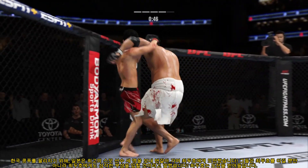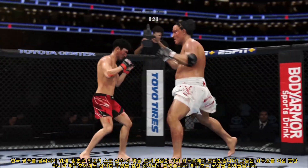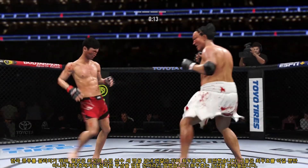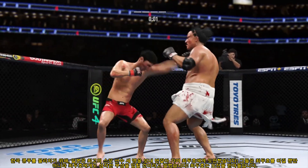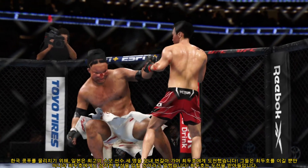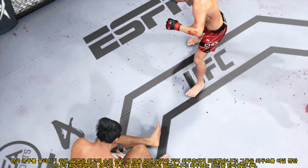Nice defense on the single leg attempt there. And he lands yet another knee. Sometimes it pays to be the taller fighter. Throwing that jab yet again — out of range. Crippling knee to the body! Vicious combo there! How about those five minutes? He had a lot more than a puncher's chance coming in. Big knockdown for him in the previous round. He got in his opponent's face, landed that big punch that put his opponent flat on his back. He couldn't get the finish, but if he lands one more time just like that, he will get the victory.